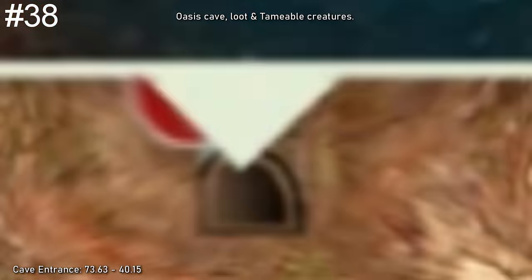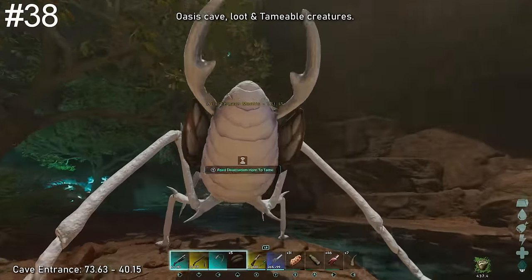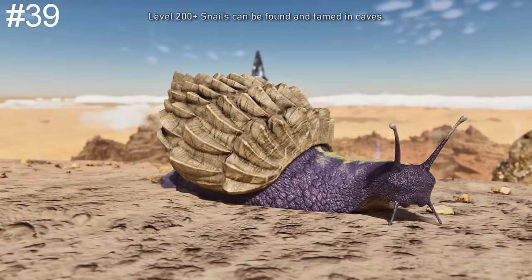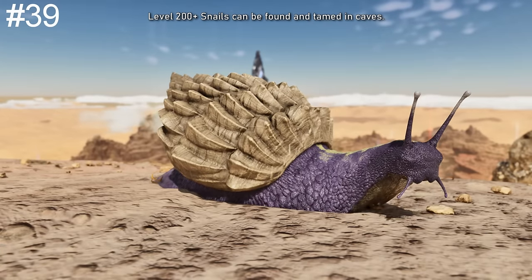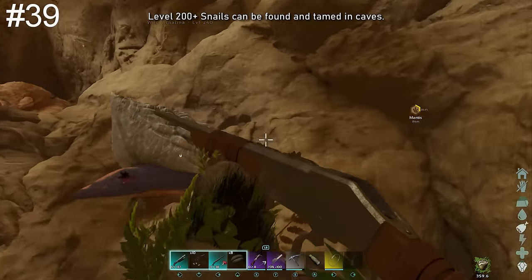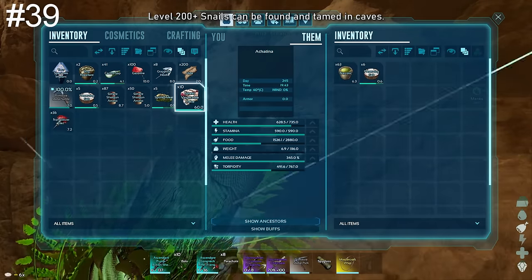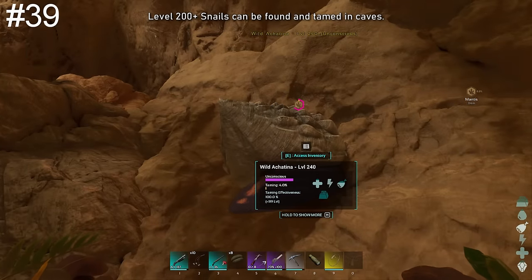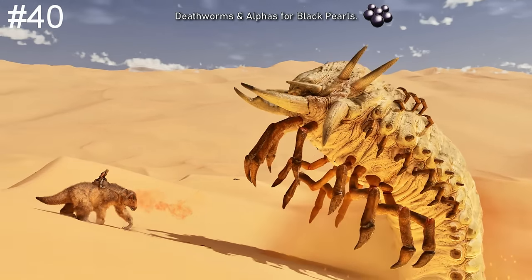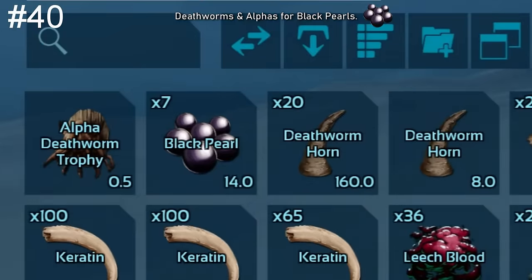The new oasis cave near the red obelisk is good for many reasons. Free high-quality loot crates can be found inside, along with a bunch of nasty creatures — and from my experience, all the creatures inside can be tamed. This includes the Electrophorus, which is the only aquatic creature that spawns on this map. Another awesome cave creature that can also be tamed is the Achatina. You'll typically find them at level 200 or more, and those ridiculously high levels can be tamed too, though you'll need stacks of sweet veggie cakes. Hunting deathworms and alpha deathworms in the desert is the only decent way to farm black pearls on Scorched Earth — they won't drop a lot, but you gain a load of XP while doing so.